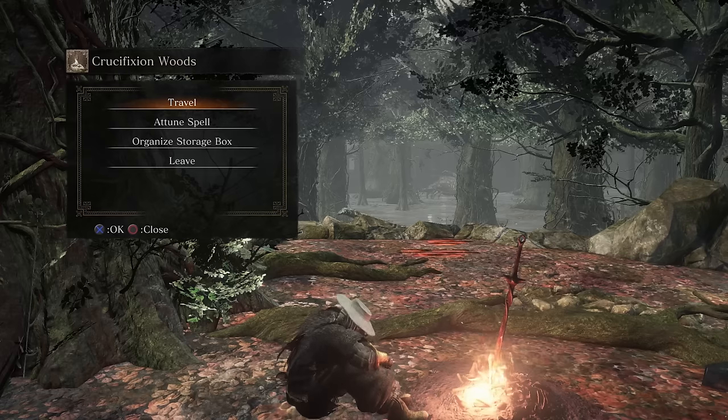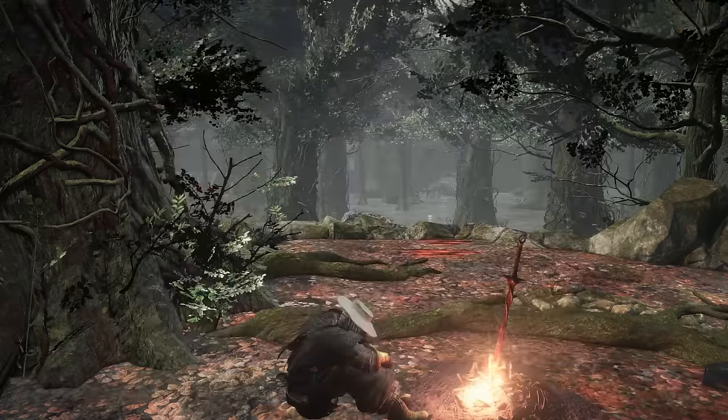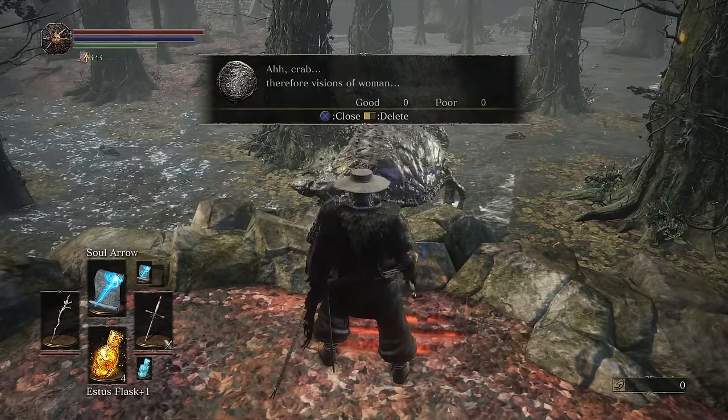The next thing is the boss only does magic damage. So the best thing to do is wear an outfit that has the most magic defense, and a good place to get one is only about 10 seconds from the bonfire — the same bonfire you need to get to the boss.